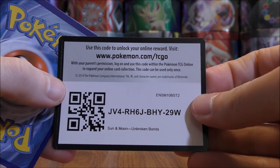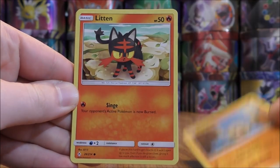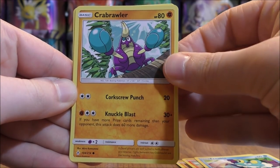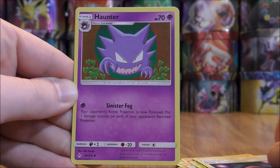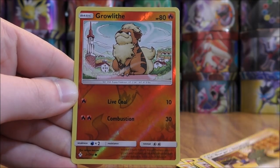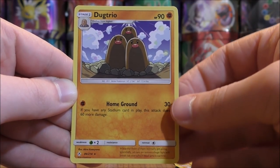Take a look at the code. Geodude starts this one — Litten, Froakie, Crabbrawler, Oddish, Psychic Type Energy, Duskstone, Haunter, Lieutenant Surge's Strategy. Reverse Holo of a Growlithe, just a common. And the final card would be a Dugtrio.